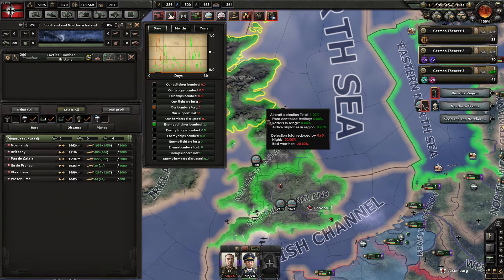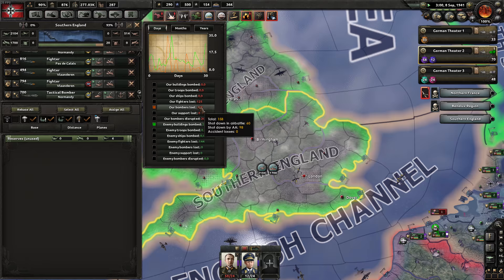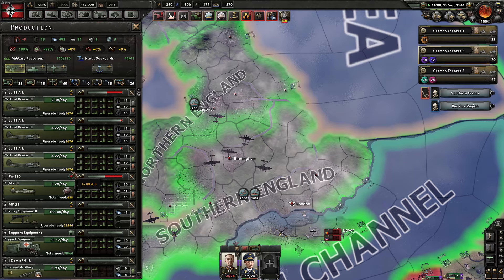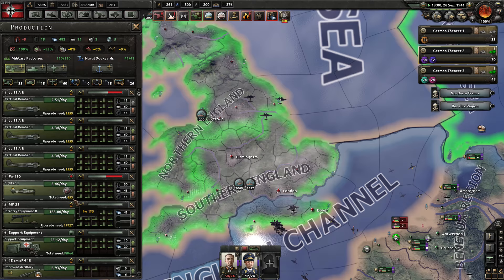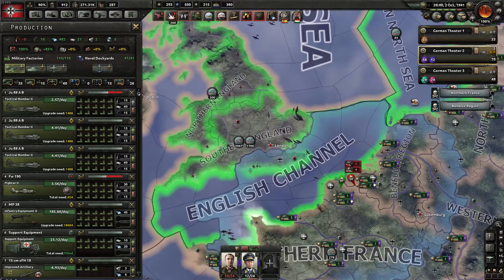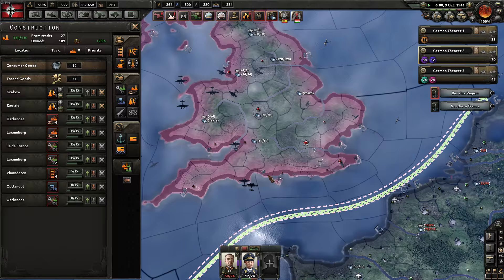Now it looks like they have fewer than 500 fighters showing in Britain. We could drag this out for another year and probably erase their air force completely. We're mainly getting shot down by anti-air now, not by troops on the ground. We're actually making more bombers than we're losing — we've reached a tipping point where we're bombing them harder than they can make fighters to replace them. The key point to summarize: you need a large production base of rubber and oil so you can make lots and lots of planes and continuously bomb them.